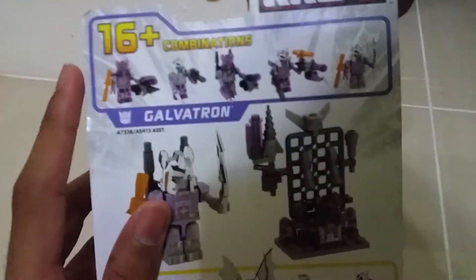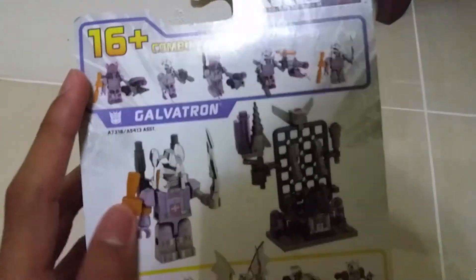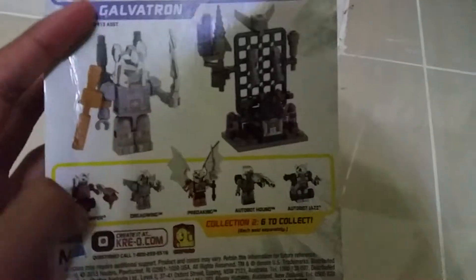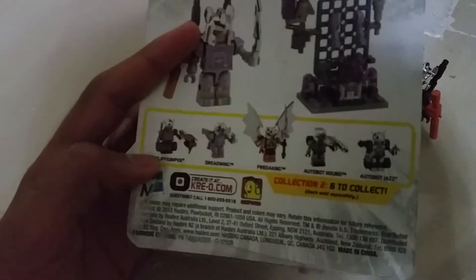Hello guys, I'm McCruncher. Today I'm going to do something with a figure you can get in Collection 2. For example, I'll review Redwing free the king, out of our house and out of our chest box.